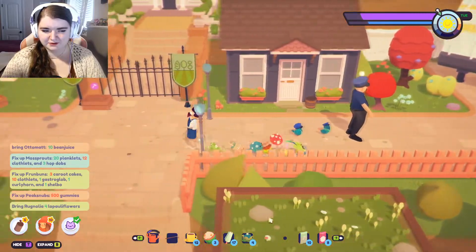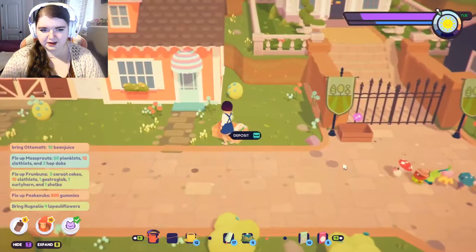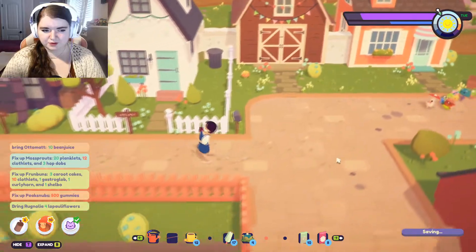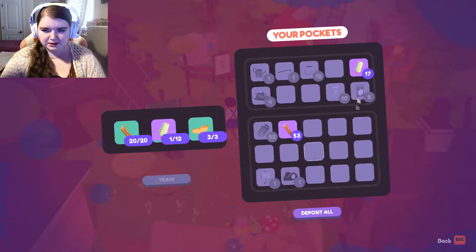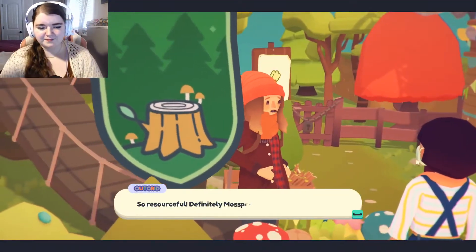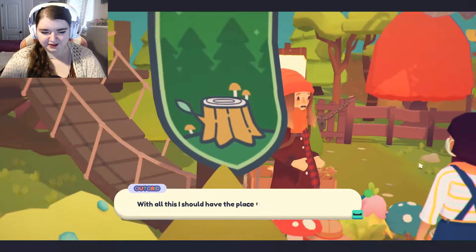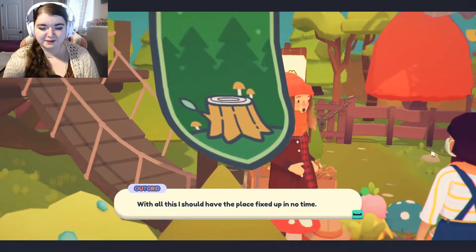What was I doing? Oh yeah, I want to drop — here's the cupcakes. And I actually want to give the clothlets to Moss Sprouts first. Yes. Let's go in. So resourceful. Definitely Moss Sprouts material. With all this, I should have the place fixed up in no time.